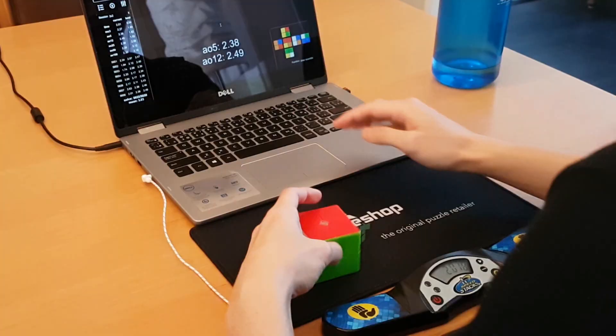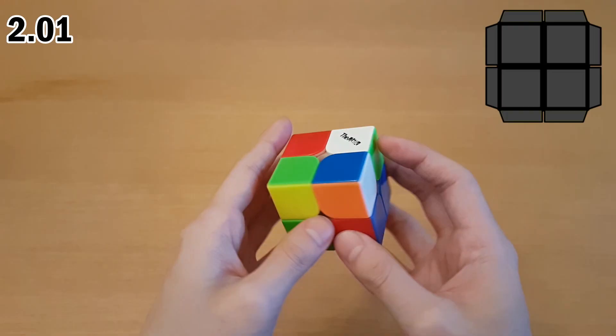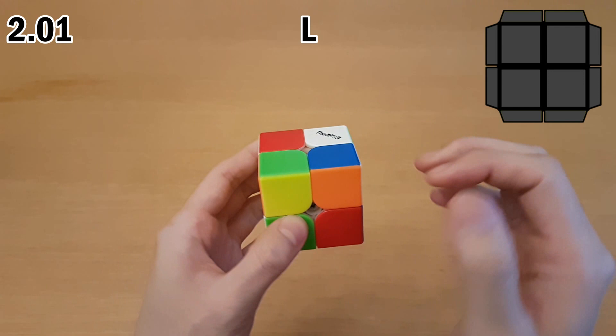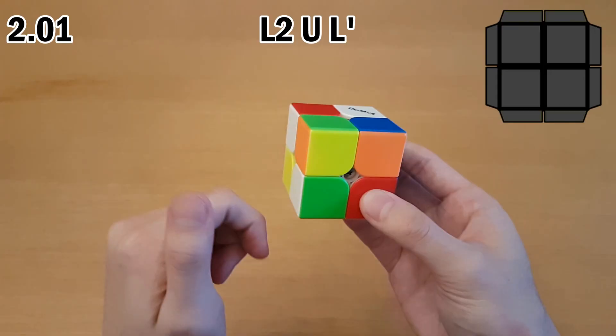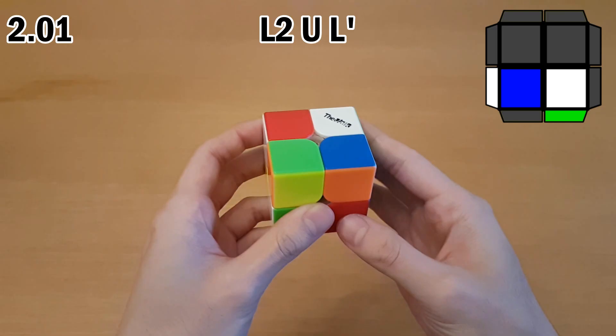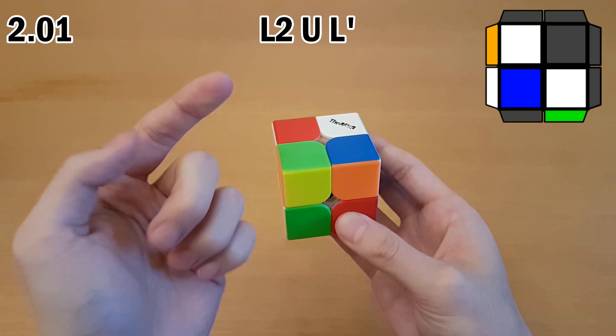For this scramble it was pretty obvious I was going to go with either yellow or blue. Just quickly looking at blue — it's actually the exact same solution as yellow, same case — so I ended up picking yellow. I noticed this bar is going to be on the right, and I insert this one which is not going to be a bar, so I'll have an EG1 case. This cancels into inserting this one into the back: L2 U L'. Tracing pieces here is actually really easy — this one moves over, this one moves down, and when you insert corners, the one behind it doesn't move.